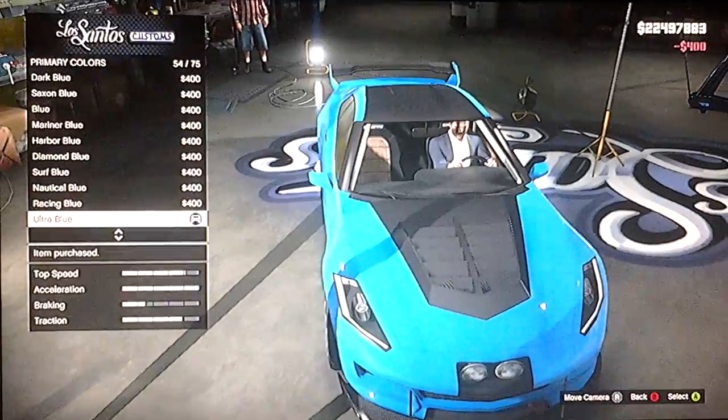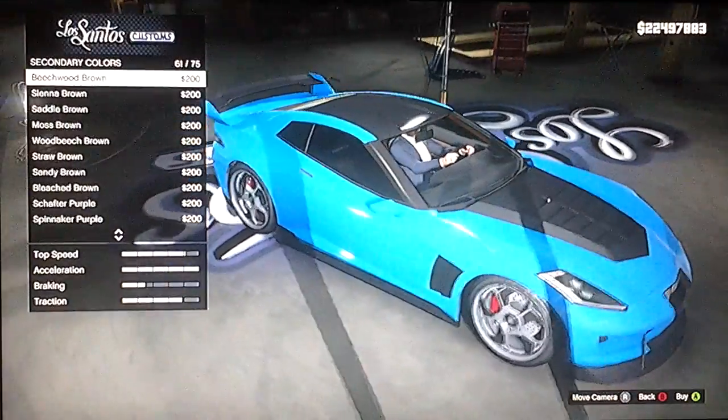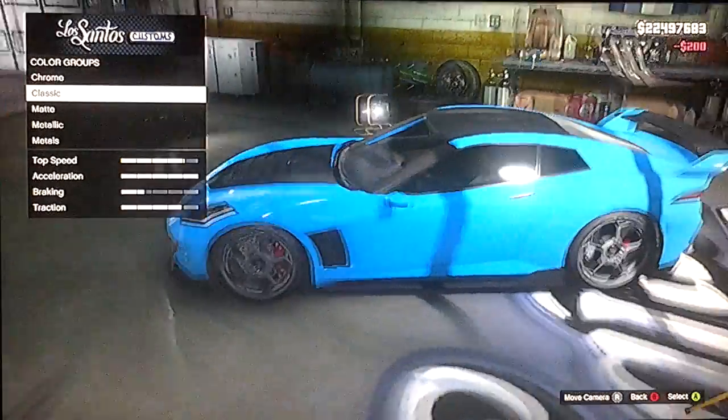Ultra blue. Quite nice. I'm not sure what secondary colour does. It does the roll cage. Well, that's lovely, innit? I'll have that in Ultra blue as well. Not that I'm going to see it, but, you know.